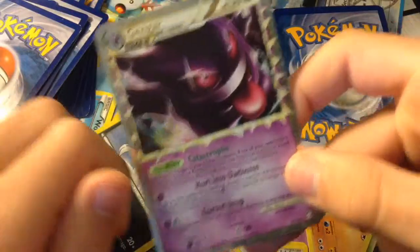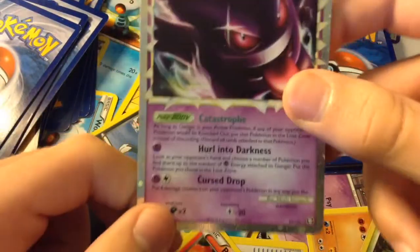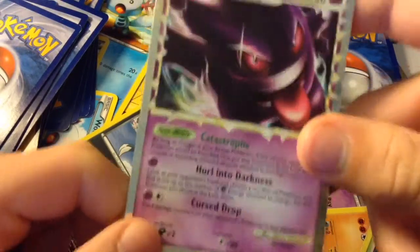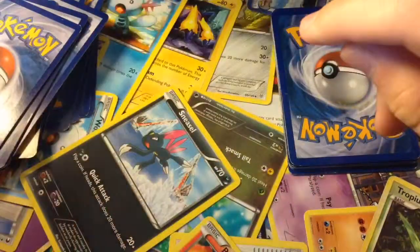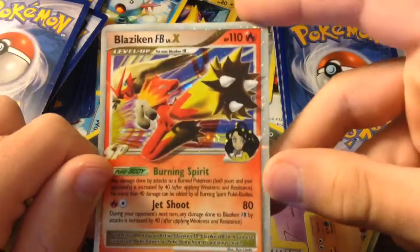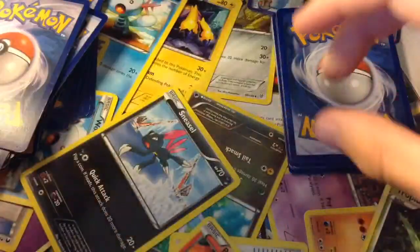Here is Gengar — it's not a Level X or EX, but it's pretty strong because of Curse Drop. You can put 4 damage counters on your opponent's Pokemon in any way you like, so you can put them all on one and they're instantly knocked out. Here is Blaziken Level X — it knows Jet Shoot and Burning Spirit, and is owned by someone whose name I don't know unfortunately.